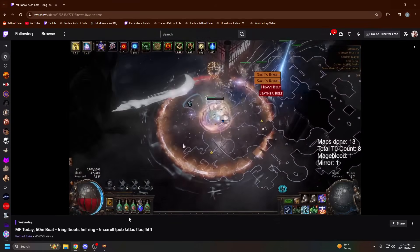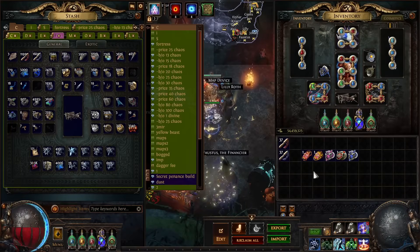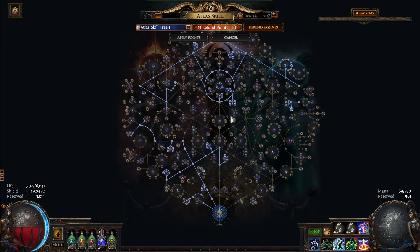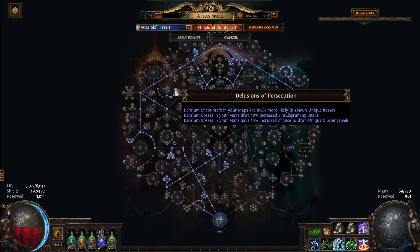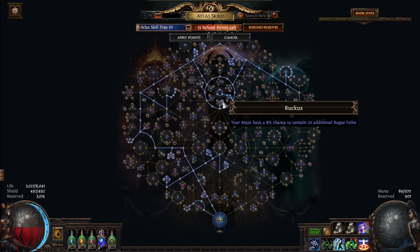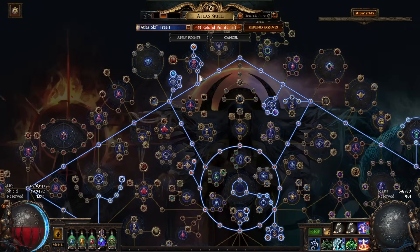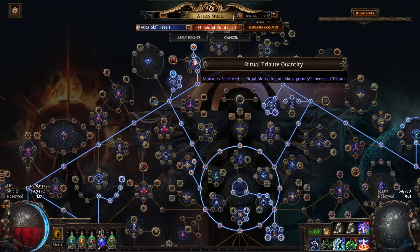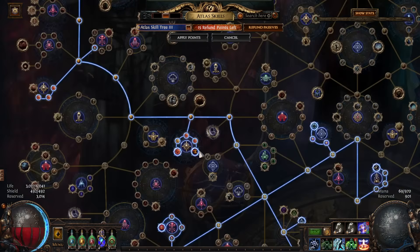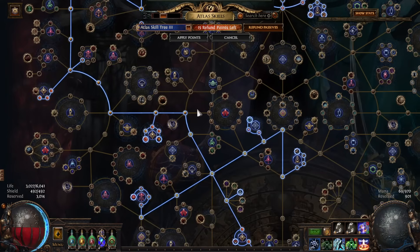So let's go over the strat real quick. This is the atlas tree — I'll link it below. Essentially you're trying to stack as many unique monsters into your map as possible. We have delirium bosses because that's two unique bosses, rogue exile for one more unique monster, ruckus for the high-roll maps of 20 additional unique monsters, and the standard quant and map effect nodes. Also ritual, because bosses that spawn in ritual are worth doing, and alva — alva has two unique monsters.